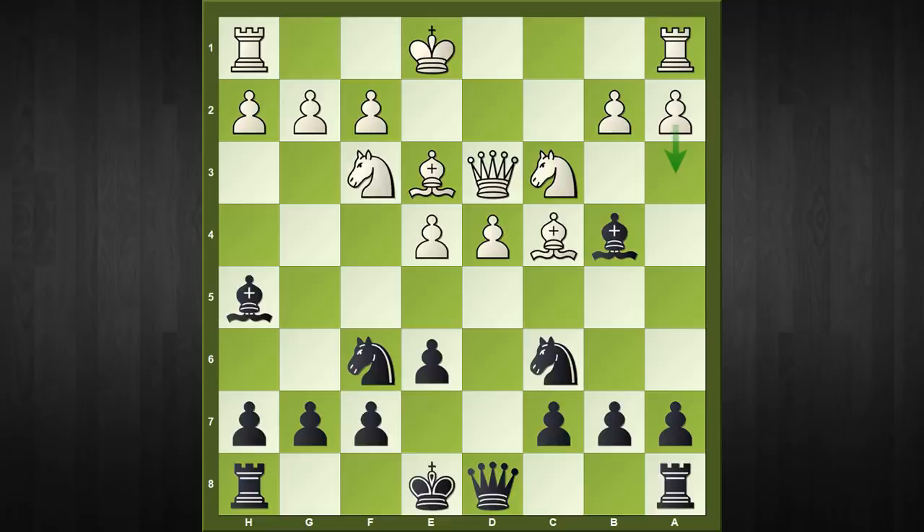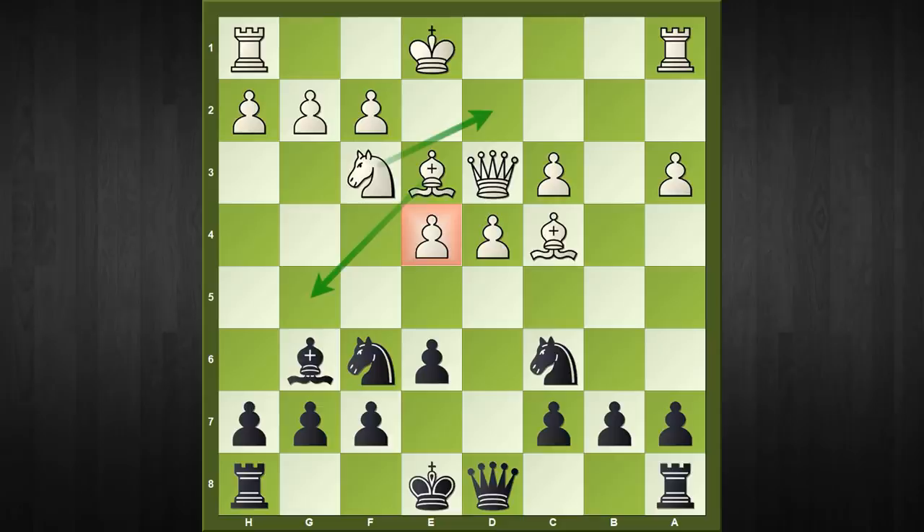As per the online database, 70 percent of the games continue with the move a3, which I personally found to be a great inaccuracy, as white should have castled first. Nevertheless, after a3 white has straight away fallen into our trap. Black first captures on c3 — pawn captures c3 — and now comes bishop to g6, attacking twice on e4. At first sight it doesn't seem like white is having any trouble, as white can easily defend that pawn with either of two moves, but in fact it's an illusion — in all lines black is going to get a pawn.